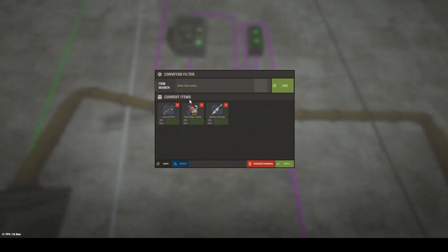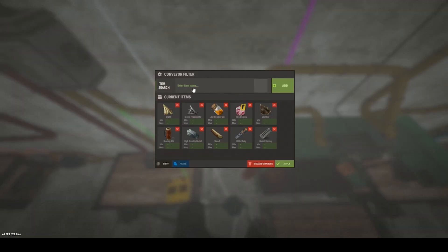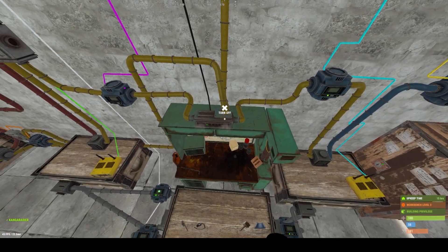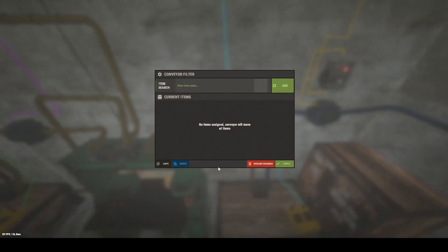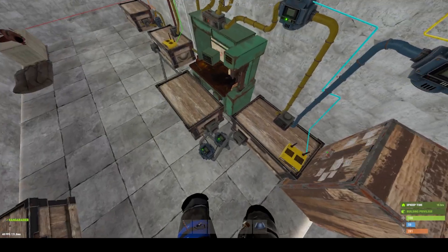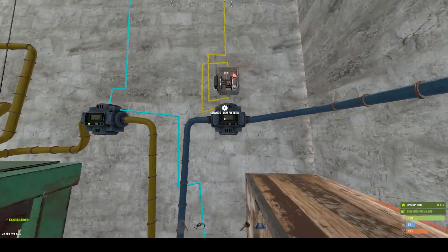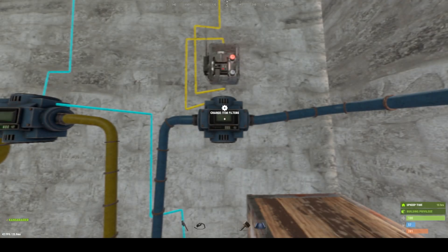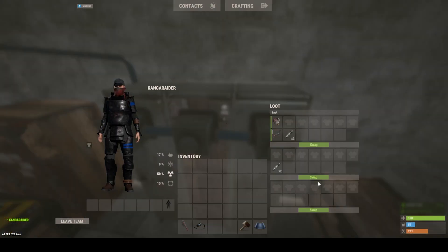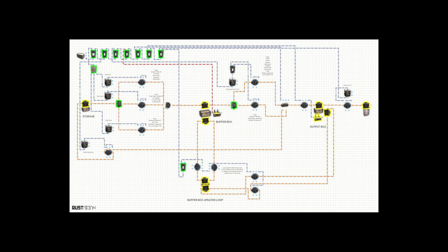Once it's passed through our buffer chest it moves into our two conveyors that split it up into the ingredients and the blueprints, and then it'll move those into the relevant parts of our industrial crafter. Once it's been crafted it gets moved to our output box, where again we also have another looping system to update the box's storage monitor. From there, when the storage monitor decides that the item has been received, it will turn on the conveyor to send the items to our locker and it will then restart the circuit with the next blueprint.